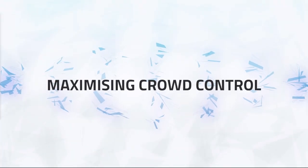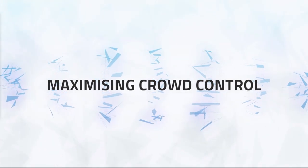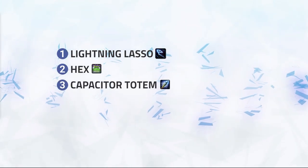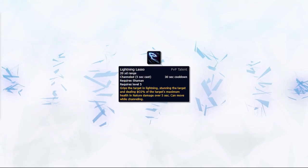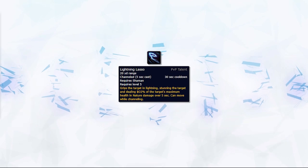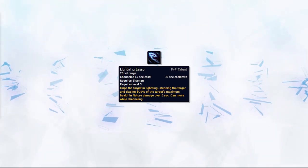Moving on to the second part of this guide: crowd control, and how to maximize the use of the crowd control you have at your disposal. Elemental Shaman has: Lightning Lasso, Hex, Cap Totem, Frost Shock and Earthbind, and Windshear. Starting off with Lightning Lasso — it's not only an extremely strong crowd control, but one of your hardest-hitting abilities. A full channel will lock your opponent down for 5 seconds and also deal a moderate amount of damage. Lightning Lasso can also be channeled whilst moving and is often used as a tool to set up kills.